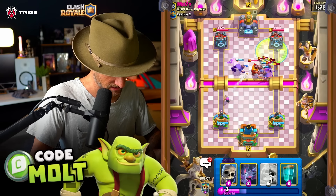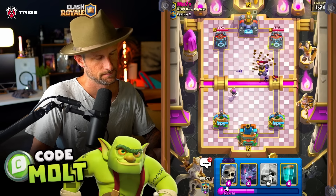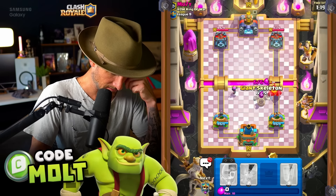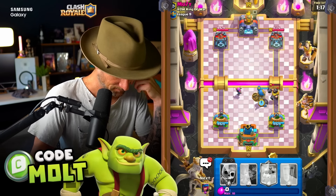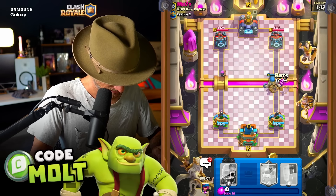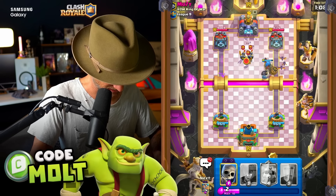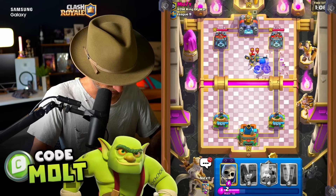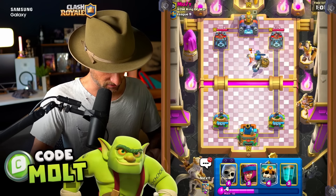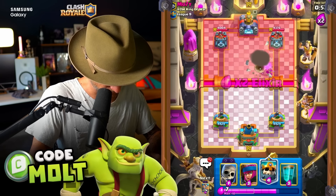I'm gonna have to do this, which sucks because their Firecracker is gonna do so much damage to us. Is that still in range? They left it okay. I cannot believe that - they were on the spell y'all, and the Firecracker tagged them! This should be pretty good I think. Yeah, those forced arrows - that's not necessarily what they were hoping for. We've gotta just try and break through somehow. Thankfully they have Princes.